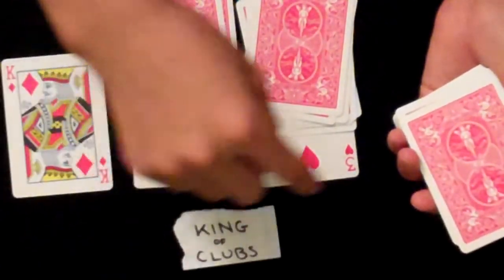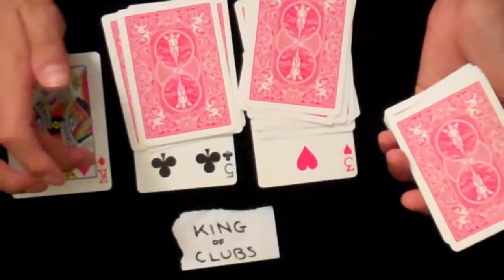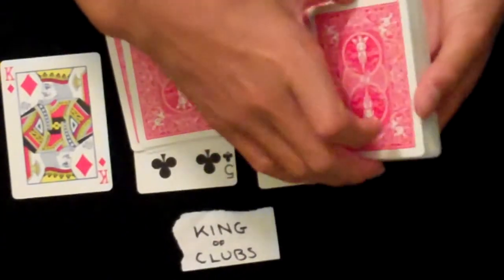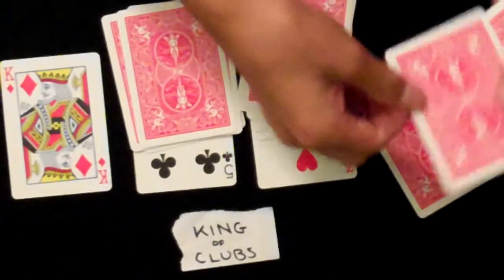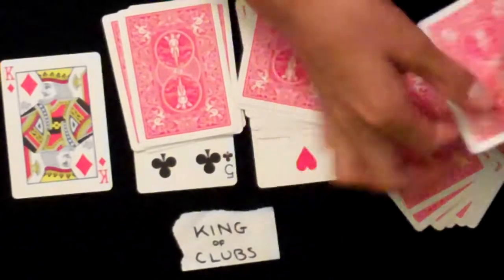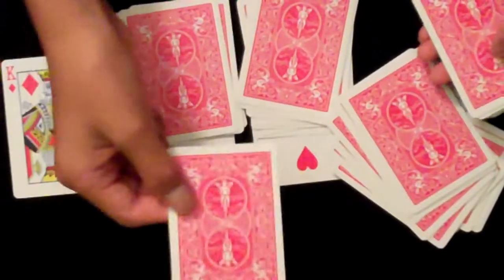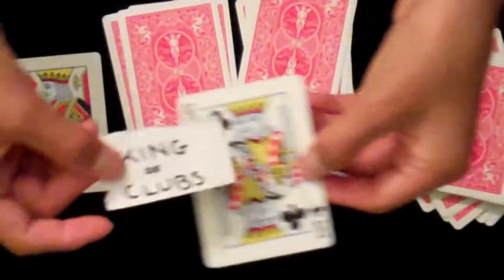You add all 3 cards that the spectator has chosen. So 10 plus 5 plus 3 equals 18. You deal down 17 cards — 2, 3, 4, 5, 6, 7, 8, 9, 10, 11, 12, 13, 14, 15, 16, 17 — and then you take out the 18th card, which will be, of course, the prediction.